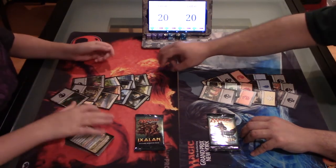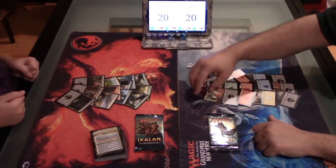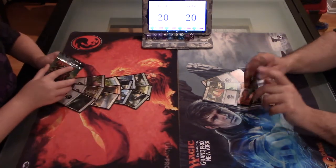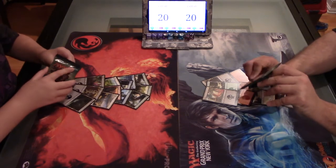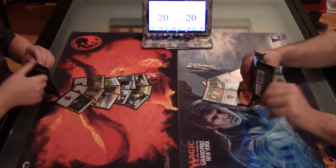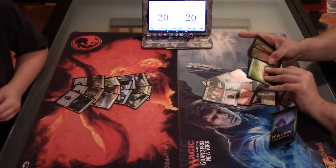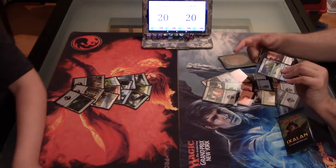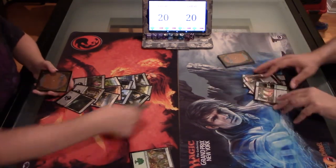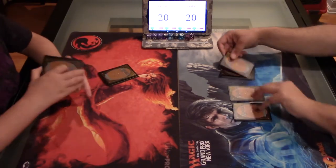We roll dice — I got a 9, roll a 10, so I'll be on the play. And we should look at the back of our packs to see if we have a flip card. If we do, we'll just look at our flip card and won't show it to our opponent — we'll shuffle in the checklist card instead. I do not have a flip card, so I have an island and a pirate token here. I do not have a flip card either, and I have a forest and a dinosaur. Roar! So I'm going to take my 12 lands, take my unlooked-at pack, and shuffle them together.